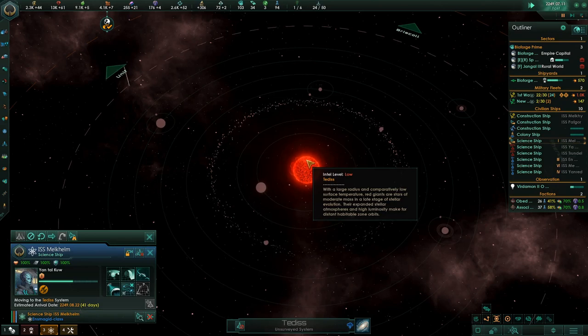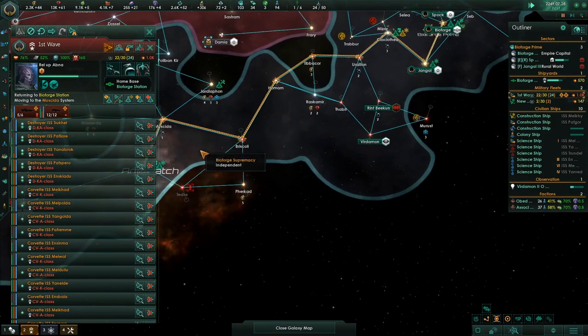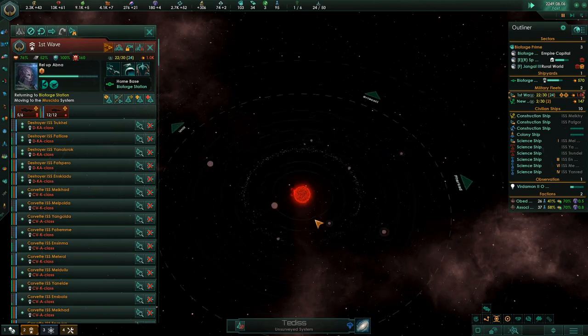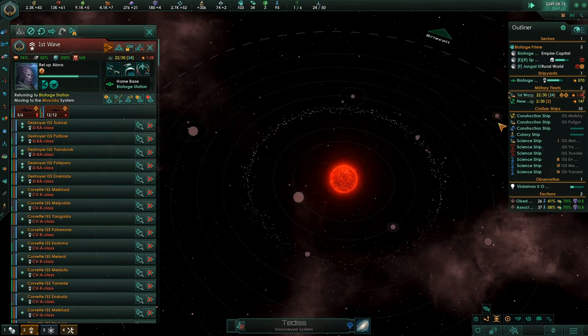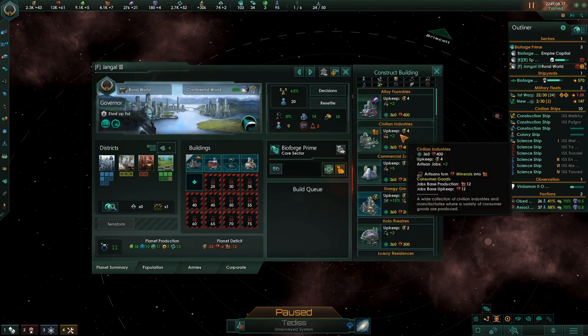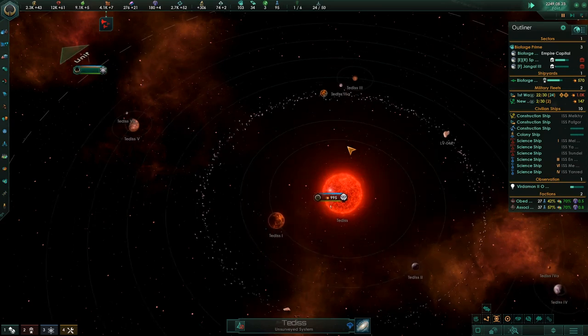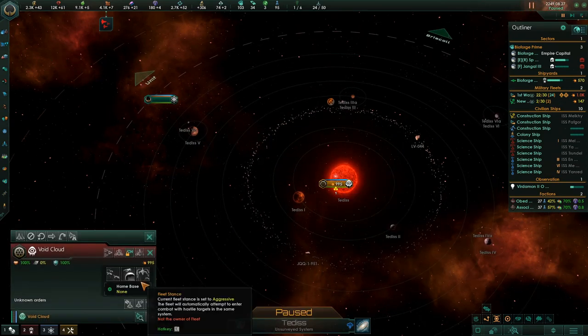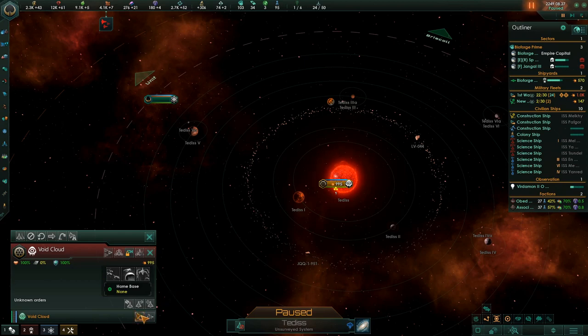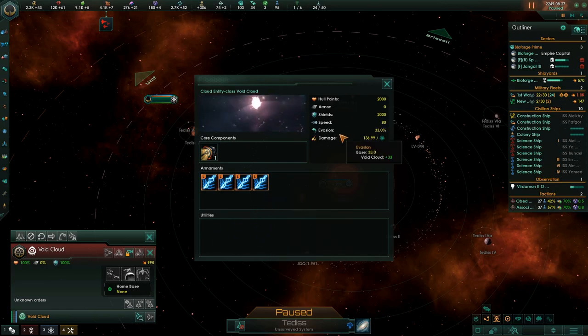Let's see what's going on with this planet — make civilian industries, please. What are these guys? It's a void cloud. Ship details — it's all cloud lightning, and it's the large one. Holy crap — it has 2,000 hull hit points. Lightning — it goes right through you.